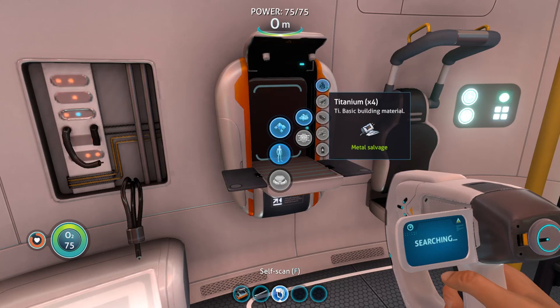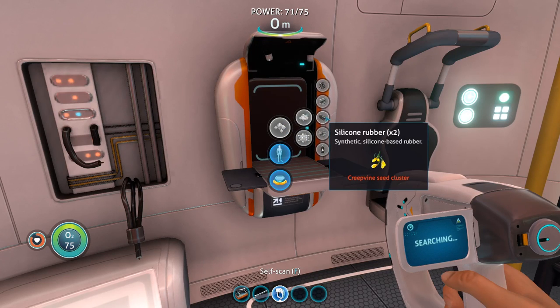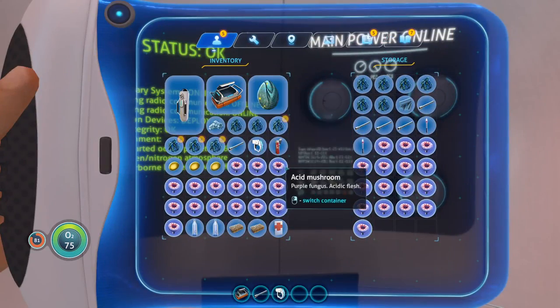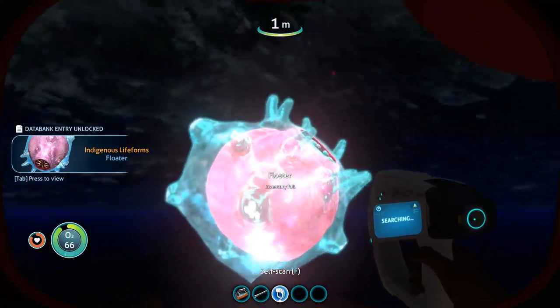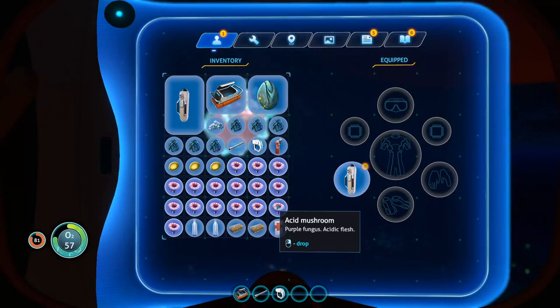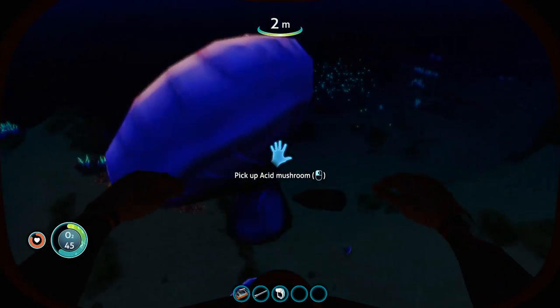Acid mushrooms and copper ore — I don't seem to have any copper ore right now, so I'll need to go get some. I also really need to find a way to make a survival knife, so I need silicone rubber, and to get silicone rubber I need grapevine seed clusters. Let's see — I'm just going to dump some of these things out in the ocean because I really don't need them. Exit the escape pod. Oh, floater — inventory full. I can just drop these.